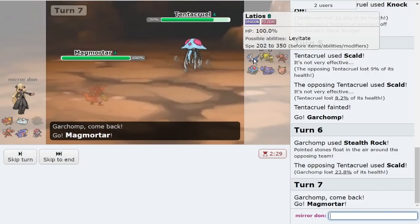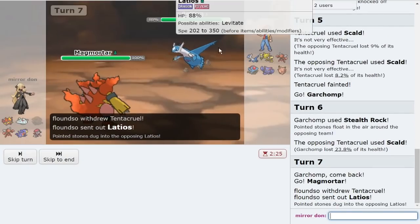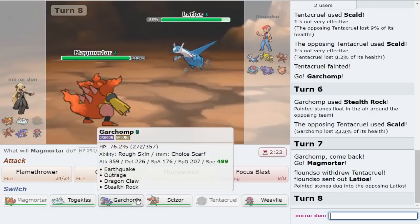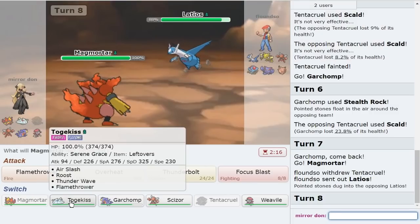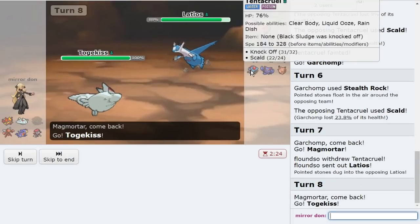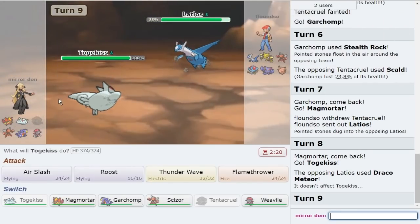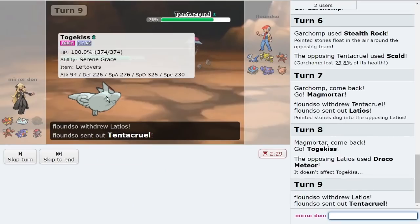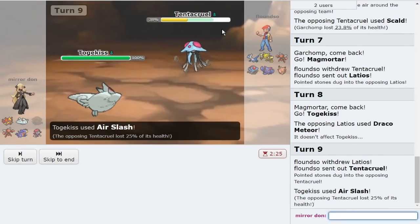Because I can obviously click Earthquake now. As they end up making the Latios play, I could see them going for Surf or Thunderbolt. I want to keep my Scizor healthy. I think that Magmortar easily wins this game now that Tentacruel is like that. We'll make the Togekiss play as they drop a Draco. And honestly, I don't see a reason not to Air Slash. If they go Tentacruel, I have the ability to Thunder Wave it.